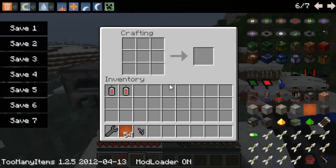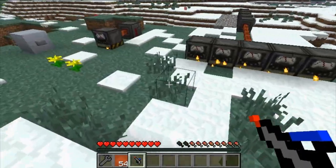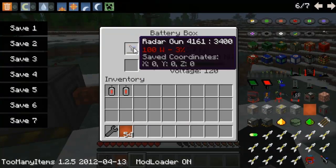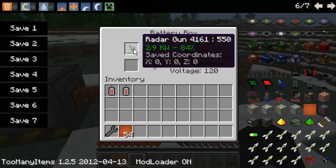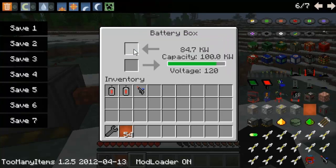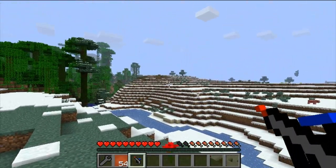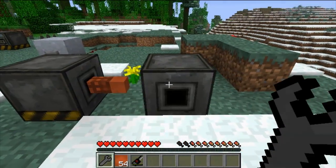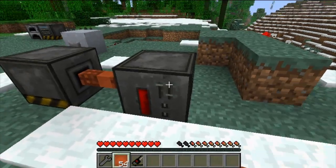We're going to be looking at that explosive diffuser later, but look at this radar gun. All the recipes are in a separate video, so don't look for recipes here. What a radar gun does — once you've charged it, all these items take different amounts of electricity and only hold a certain amount of charge, so they're like batteries but they actually do things. They use the electricity to get coordinates. It's point and click — you simply point anywhere on the map, right click, and it gives you coordinates.